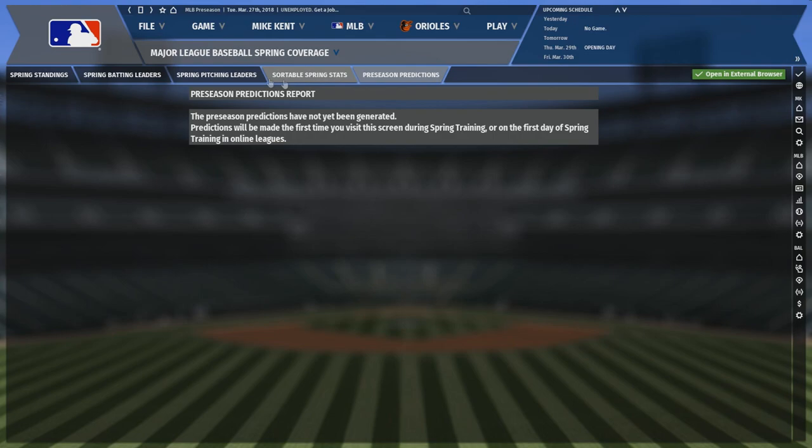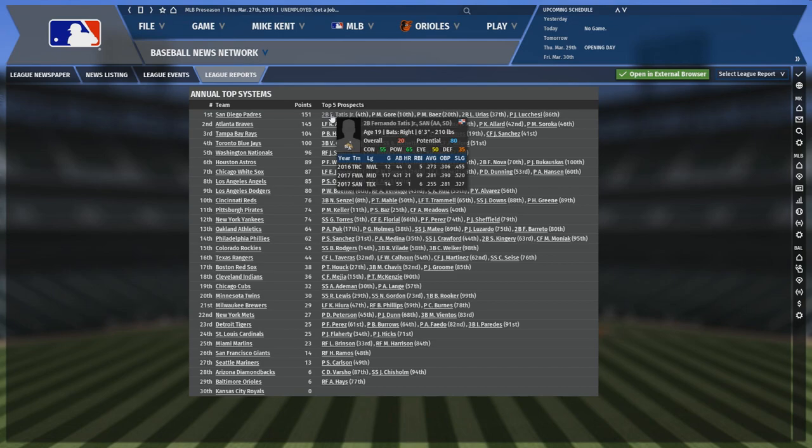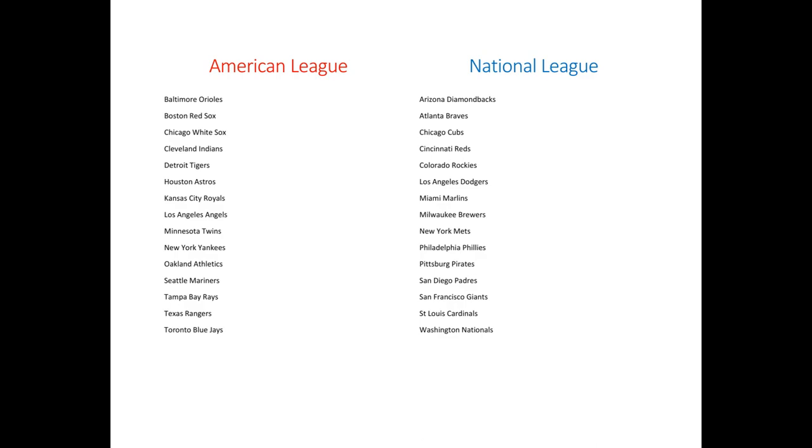The first step is choosing a team. Since this is based off of the rosters from the 2018 season, the rosters and rebuilding teams will change in Out of the Park 20, but to identify good rebuilding targets, the same rules will apply. We can break down teams into four different groups: teams in a championship window, teams about to enter a championship window, retooling teams, and rebuilding teams.